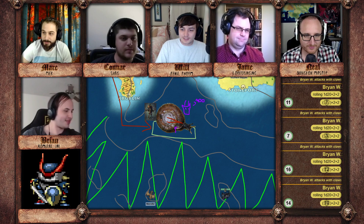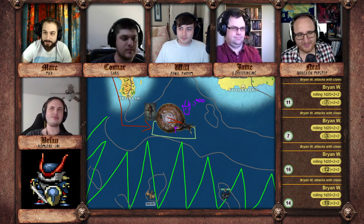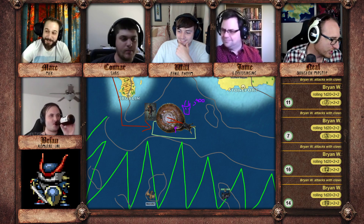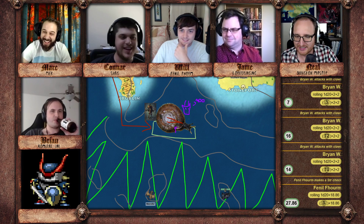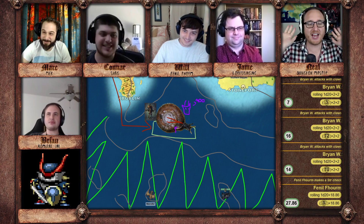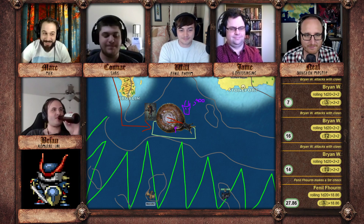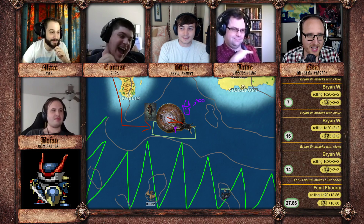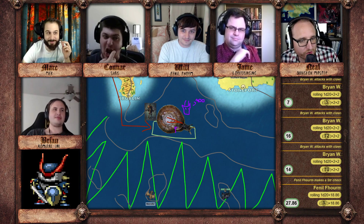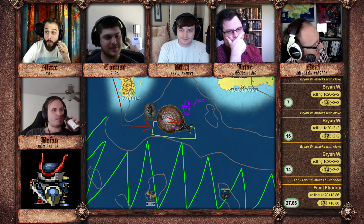Last player in the party — hearing Shag say to try to tumble it over, I'll drop my glaive and grab the underside where the foot is, and just try to lift it up — just straight squat this bad boy over to the side. Alright, you and me in opposed strength checks. It only rolls a natural eight on the die — you lift and tip the snail and it topples to its side, exposing its bottom. And that's when the snail makes its maneuver — it cocks its head towards Moo, the one who tipped it, and spits giant acid at you.